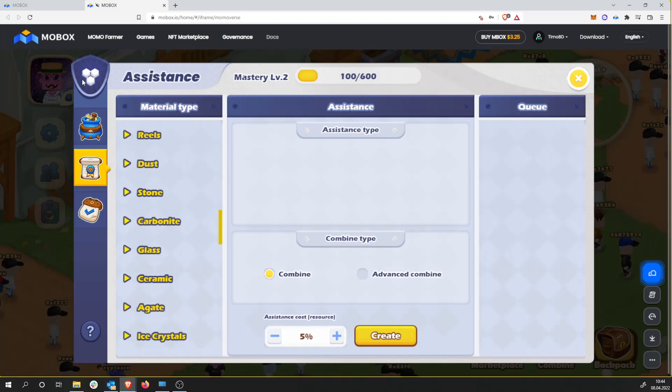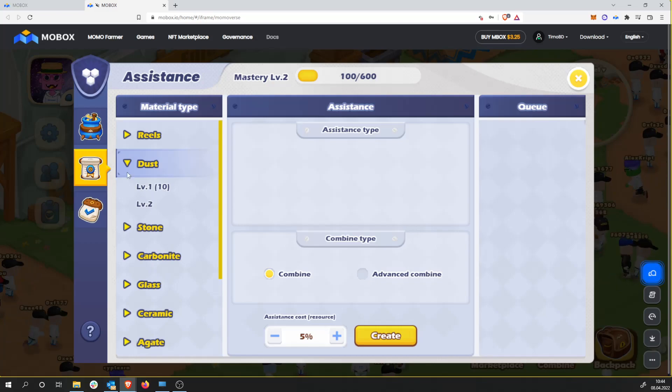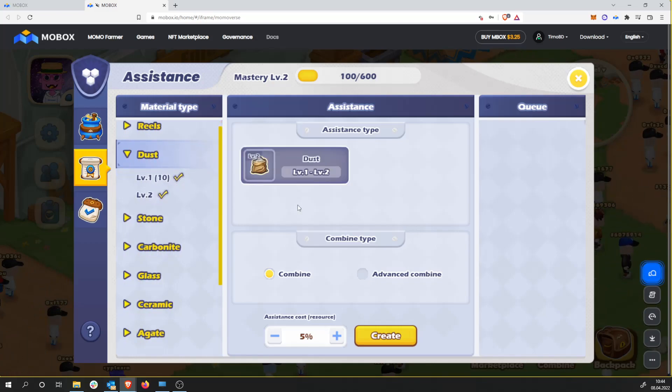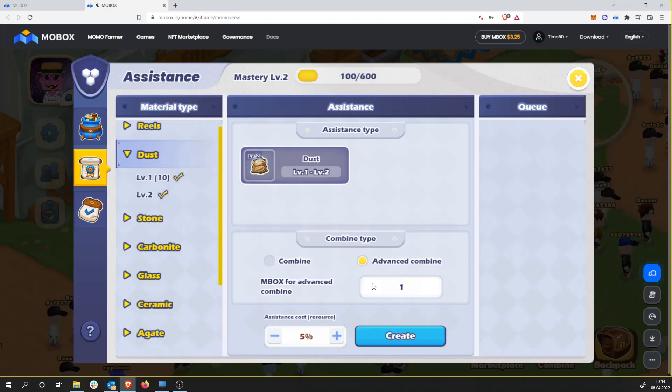So we talked about the marketplace which is working — I already sold some stuff, and we talked about combining. Another thing: as I said I have level 2, I can create level 2 dust right now, which will be bought back for 0.18. Still, if I create one of the level 2 normal dust I'm losing money compared to selling the stuff on the marketplace. We also have the entrust system — basically you click here and then you can offer your queue to anyone on the Momoverse. Choosing level 1 or level 2, then going to the assistant cost — just an advanced combine, let's say we want to have 0.1, assistant cost is 1%, and then we create and combine.